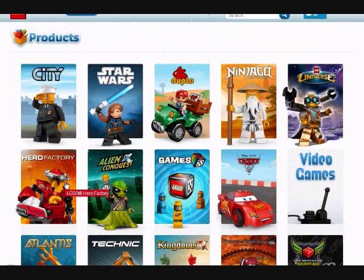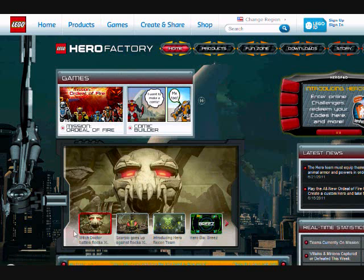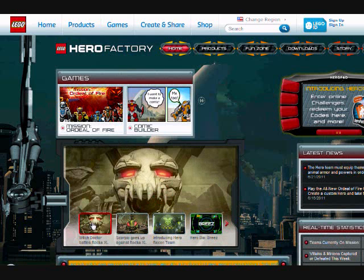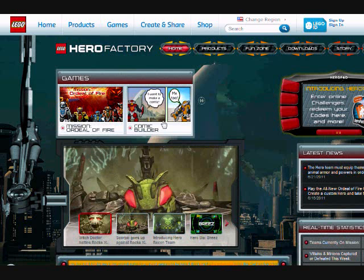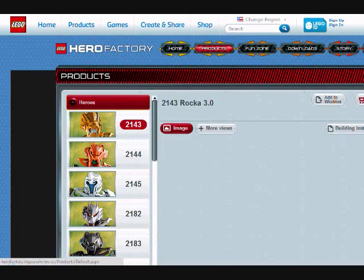Hero Factory has gained a few spots up in the product listing. Here you can see there's something connecting from here to the video section. Here's the original commercial — one of the commercials which shows Rocka, even though it's Rocka 3.0 not Rocka XL. And then Scorpio goes up against Rocka XL. You may have seen my kind-of-funny video on King of the Jungle.